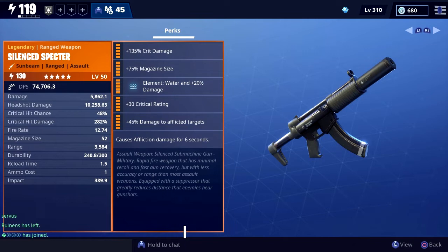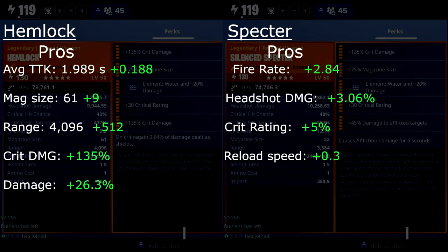The real reasons the Hemlock is a fair bit better than the Spectre are the mag size and the fact that it takes fewer bullets to kill a Smasher. Since the Hemlock has a slower fire rate but kills faster, obviously that means it takes fewer bullets to kill. Having a larger mag size and killing targets in fewer bullets allows you to take down more targets with one magazine, which means less downtime reloading, which equates to overall better DPS.